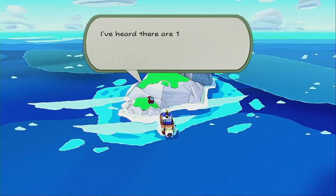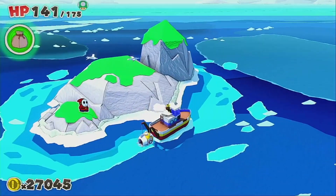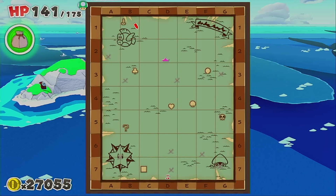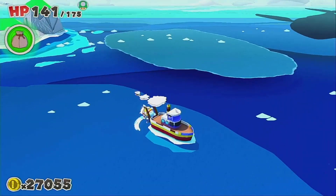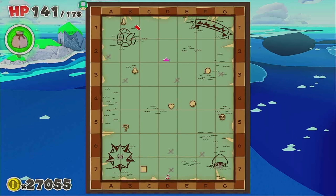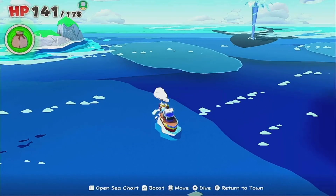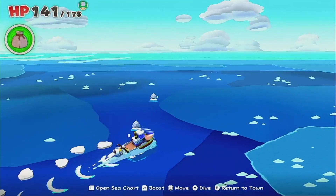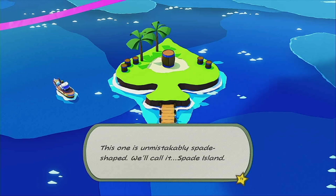Now I'm going to talk to this giant Goomba. He says there are eleven islands out there in the ocean, he just doesn't know where they are. I got ten coins. So far I've visited seven islands out of eleven — wait, counting again: one, two, three, four, five, six, seven. I already counted the battle island. Did I count the question mark island? No, so that's eight. The Diamond Island also counts, and there's Spade Island — unmistakably spade-shaped. So we'll call it Spade Island.